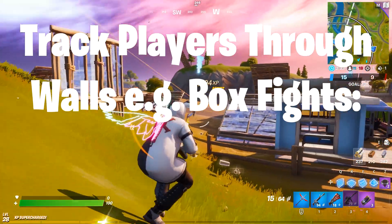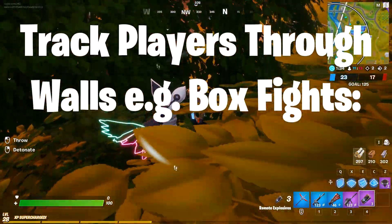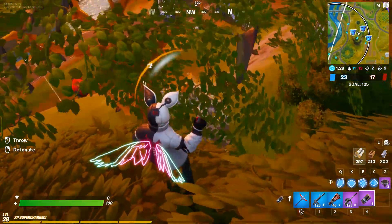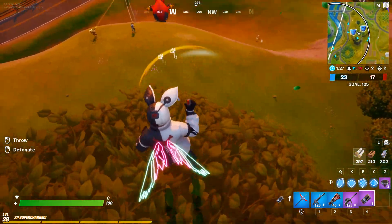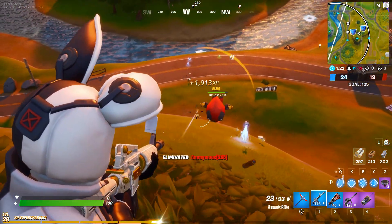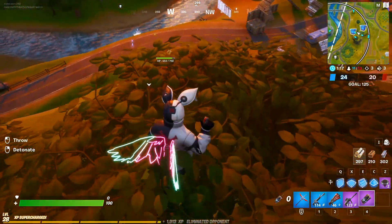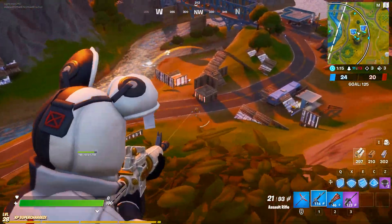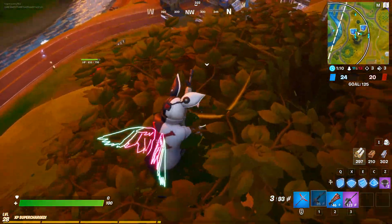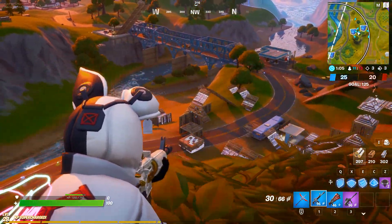My next tip is to learn to track players through walls. In a box fight, newly built walls are see-through, so use that to your advantage. Always keep an eye out for enemy players even if they've got you cornered — don't be a sitting duck. Look for an opening: for example, if the enemy suddenly turns and starts running away, edit the wall quickly and shoot your shot, which is already lined up. Shoot them in the back and pursue. Most importantly, keep your crosshair aimed at them through the wall, so if they edit and shoot you, you're ready to shoot back. The least you can do is exchange shots.